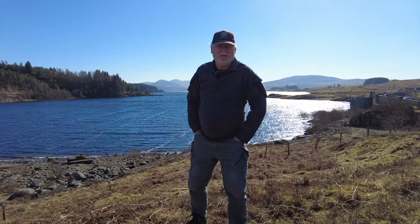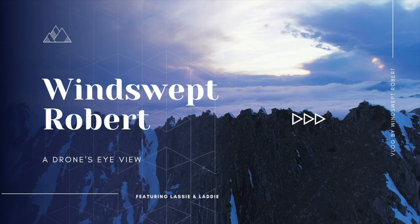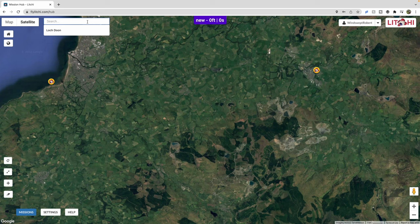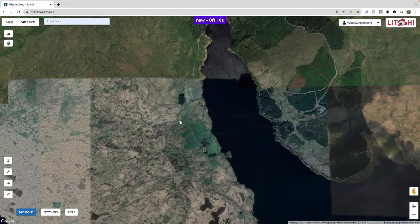Now that we're out here at Loch Dune, the first thing to say is it's really windy today — the UAV app didn't say that the wind was going to be quite as high as this. I'm going to create a waypoint mission using Litchi, so I want to get to the mission hub and then fly at Loch Dune today. I'll type in Loch Dune to the search and it will take me there, and I know where I want to fly from and around.